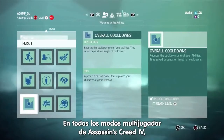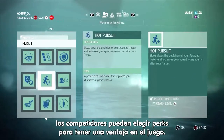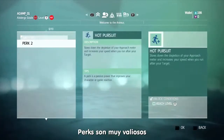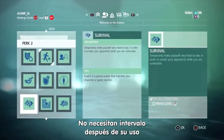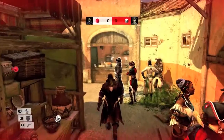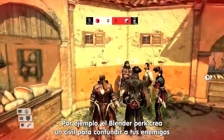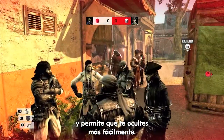In every Assassin's Creed 4 multiplayer mode, competitors choose perks to give themselves a gameplay advantage. Perks are very valuable and nearly impossible for enemies to detect. They don't require a cooldown period after use and are yours for the entire duration of the game. For example, the blender perk creates a civilian look-alike to confuse your enemies and allow you to hide more easily.